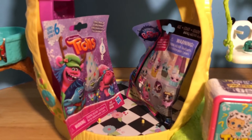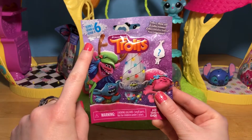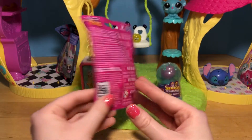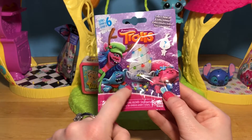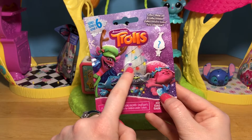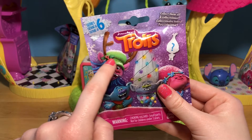Let's take one from the kitchen next! Let's get this new Trolls Holiday Bag - this is from Series 6! I cannot believe there have been so many series of these yet - this is my first Trolls Blind Bag! I love how this holiday packaging looks though. It's got Poppy and Branch and Guy Diamond, who is wrapped up in these lights! And Cooper over here has little antlers in his hat!